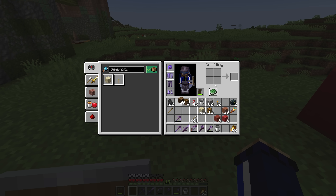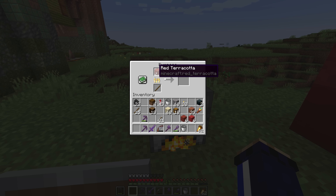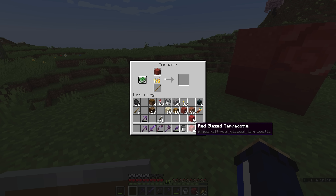Now we're going to fire some terracotta in a furnace to get red glazed terracotta, which is a very different block to the others we've put down here because it includes a pattern. Red glazed terracotta has this almost rose-looking design — a spiral and petals. It's worth making four of these blocks together because glazed terracotta forms one quarter of a larger pattern.